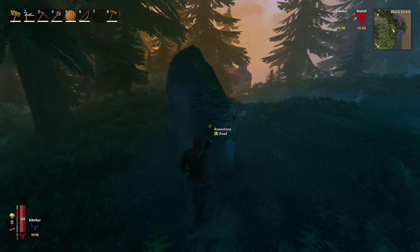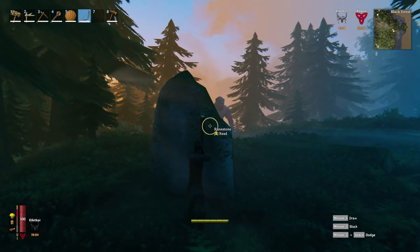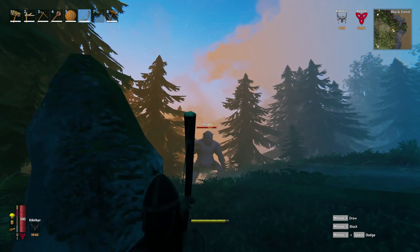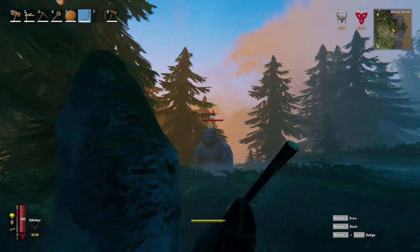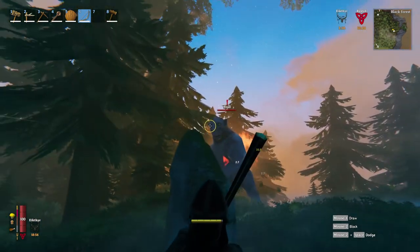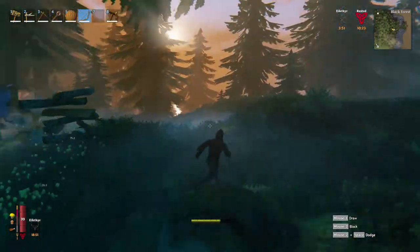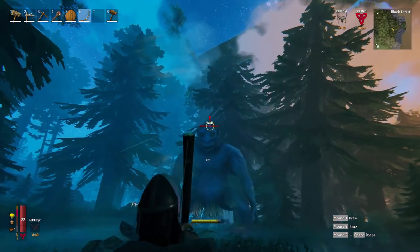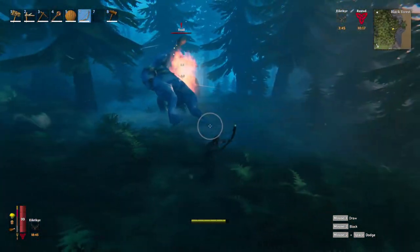I see a big fat stinking troll and I'm going to take its head and mount it on my wall. Actually we're going to sneak — oh he sees me. I'll shoot him. Damn it, I didn't get a sneak bonus, but this is going to be easy. I'm going to show you Zewabajack style how to kill a troll. By the way, the mace will be ineffective for this.